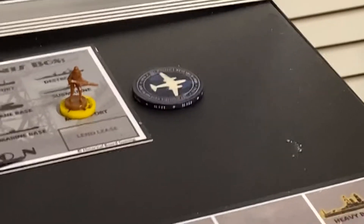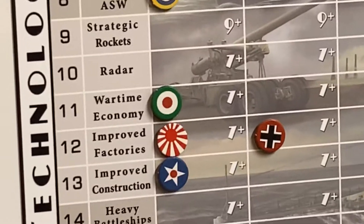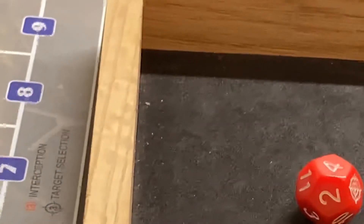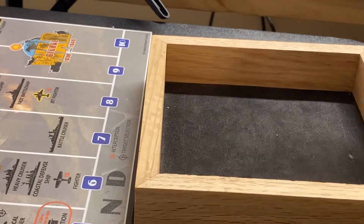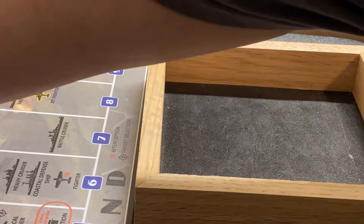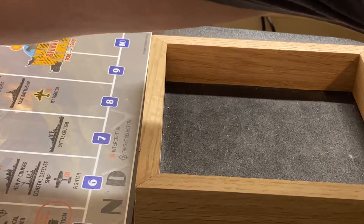They also decided to buy two militia for another four. They have one research chip, so let's do their roll. Last time they got stage one of wartime economy, so let's try for stage two. Wartime economy needs a 7. The die went all the way across the board, knocking stuff over, breaking factories.